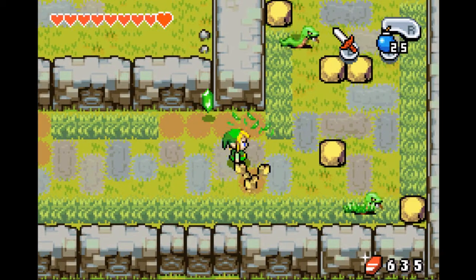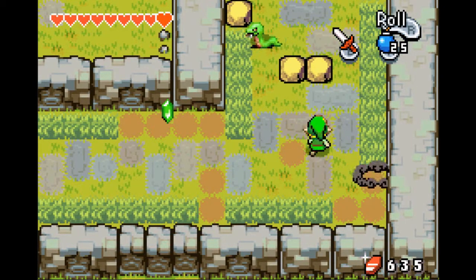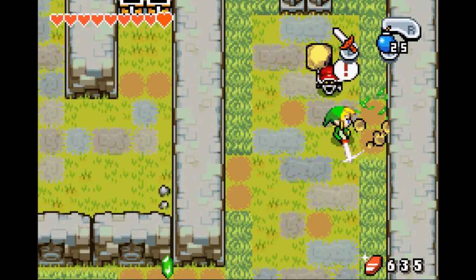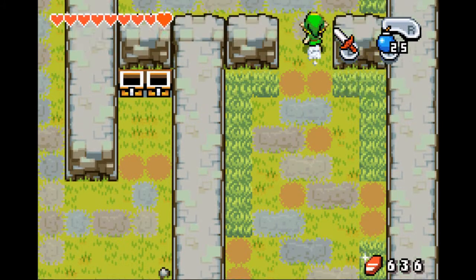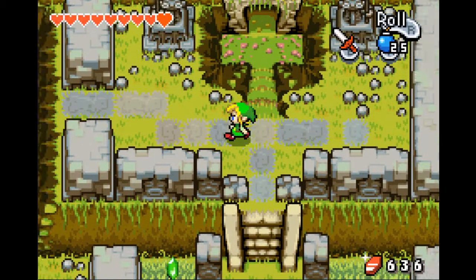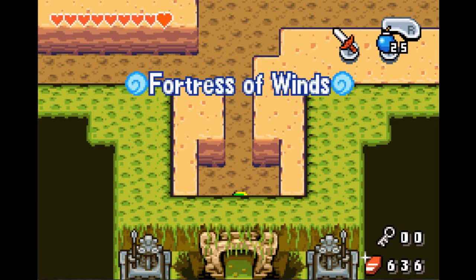We've got a lot of ropes in this area, even some of those hidden little termite enemies underneath the rocks. The Wind Ruins is one of the very few areas in the overworld where you have to kill all enemies to progress — I don't know why it is, but it is. With that, we've actually made it to a doorway which is the entrance to the Fortress of Winds.